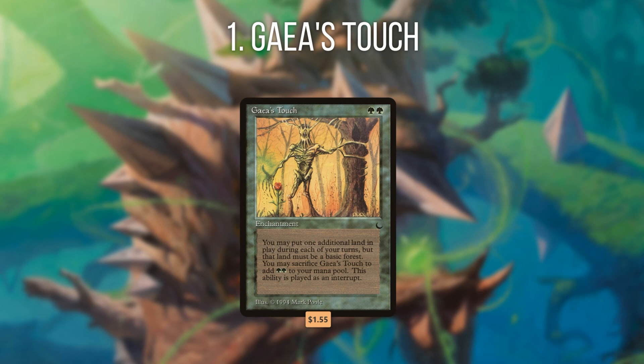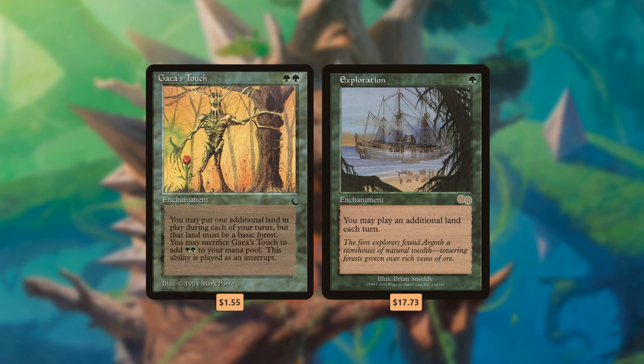Number 1 is Gaea's Touch. People like obscure old school gems, so here's one for mono green players. Gaea's Touch lets you play an additional basic Forest from your hand each turn. You can also cash in the enchantment to generate 2 green mana like a ritual. Think of it as an Exploration, except it costs 1 extra mana and it's limited to mostly mono green decks. Despite the restrictions, a 2-mana Exploration is still a great rate for this effect, and the ritual effect if you need to ramp something big is a nice perk.